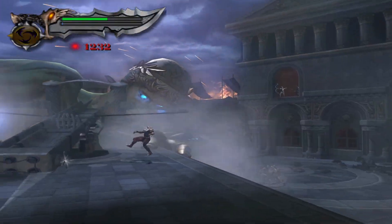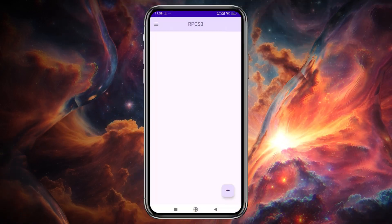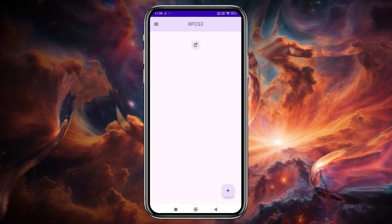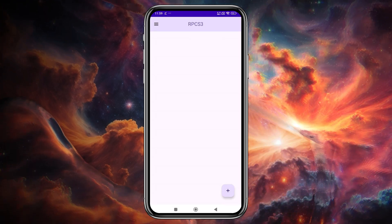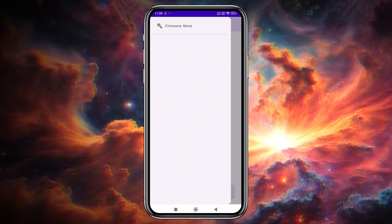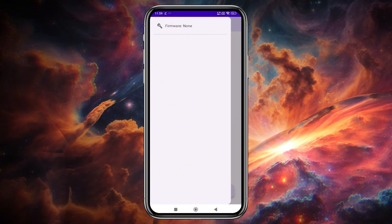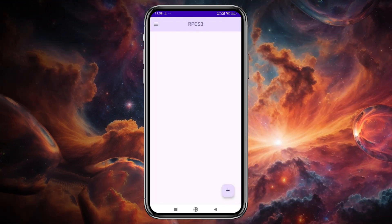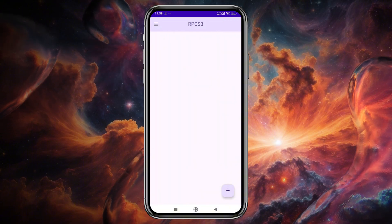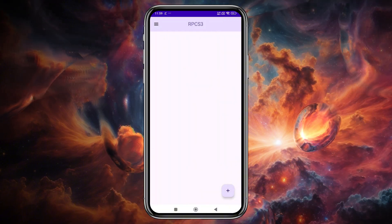Let's jump into the emulator. I'll show you how to download and install it at the end of the video. This emulator is lightweight and has a simple UI. The game list is currently empty since I'm trying it for the first time. By tapping the three lines, you'll find firmware options. There is a plus icon that lets you add game files, including install firmware and install ISO or PKG, meaning it supports both game formats.